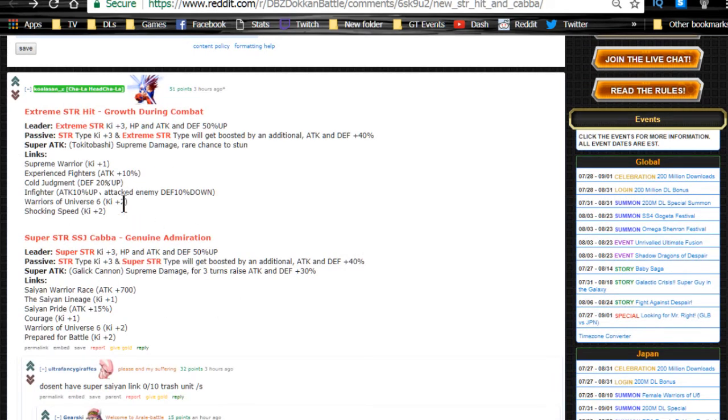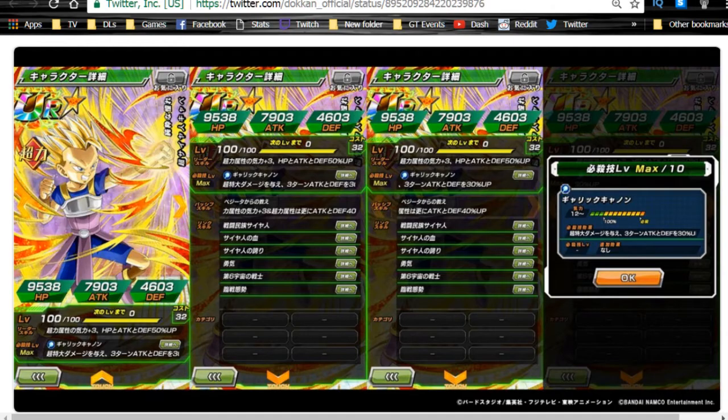First up is Super Saiyan Kaba — the super strength support unit. His leader skill is 'Genuine Admiration': Super Strength Ki +2, HP/Attack/Defense +50. His passive skill gives Strength Type Ki +3, and Super Strength types get an additional Attack and Defense +40. His super attack is Galick Gun, dealing supreme damage and raising his own attack and defense by 30 for three turns.